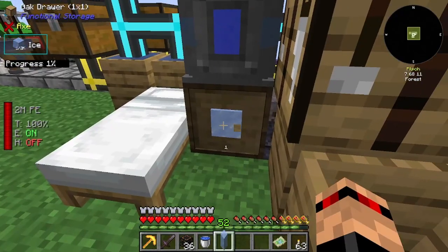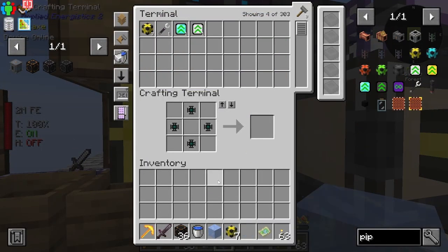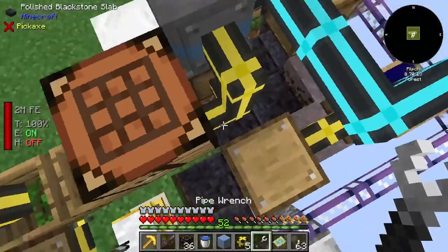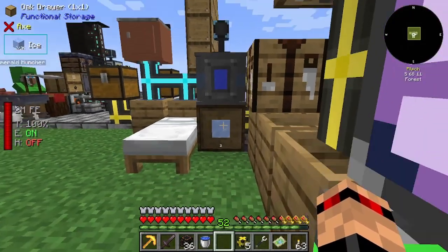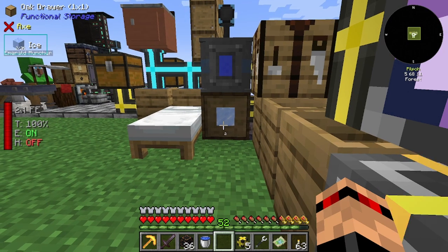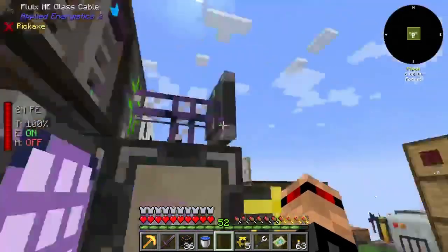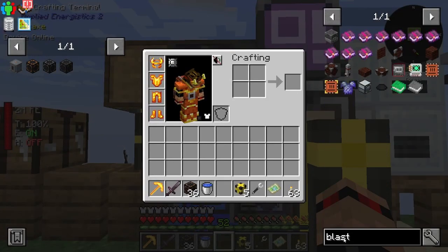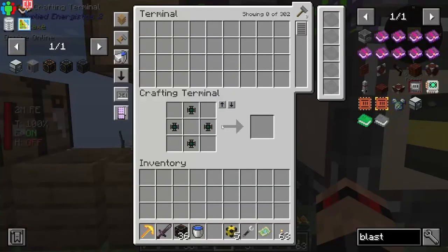I don't think it auto-outputs so I'll just grab a drawer just in case. It does not auto-output, but that's okay because we can grab a couple of pipes. Actually, maybe we do the other thing — let's make a blast chiller instead. That thing's way better and it's super quick.